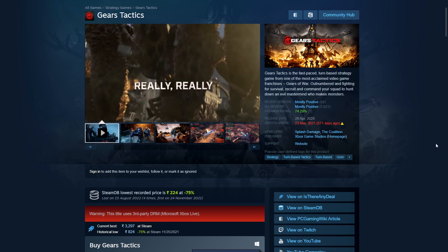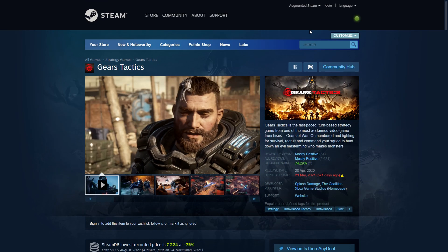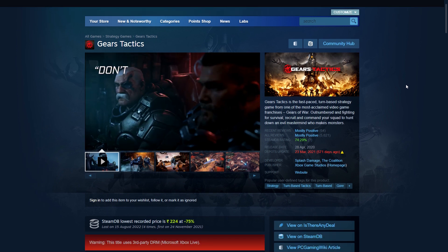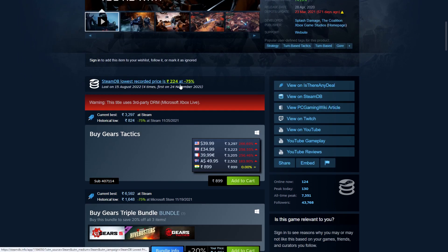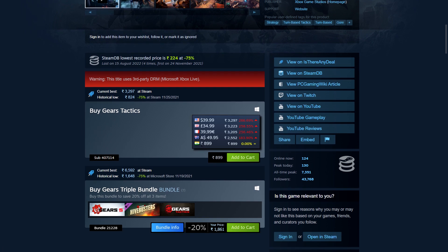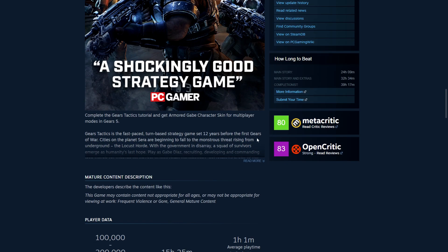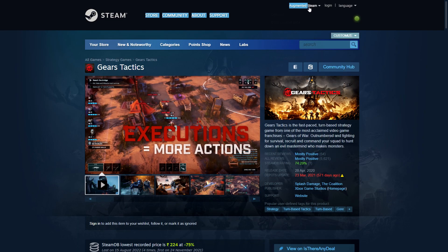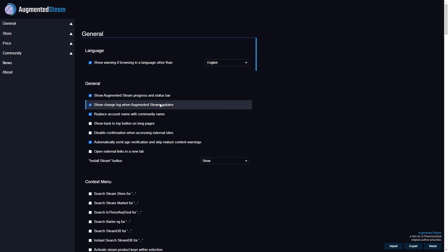Before going, I know some of you will have questions about where I get all the information. I use a plugin called Augmented Steam and also the SteamDB plugin on Chrome. These give me a lot more information on the Steam store page — things like reviews, the lowest recorded price in your region, and the ability to compare prices across different regions. You also get data like how many people are playing right now, all-time peak player counts, and How Long to Beat information. There's quite a lot you can customize in Augmented Steam's options, and if you log in it will show you even more data based on your library.